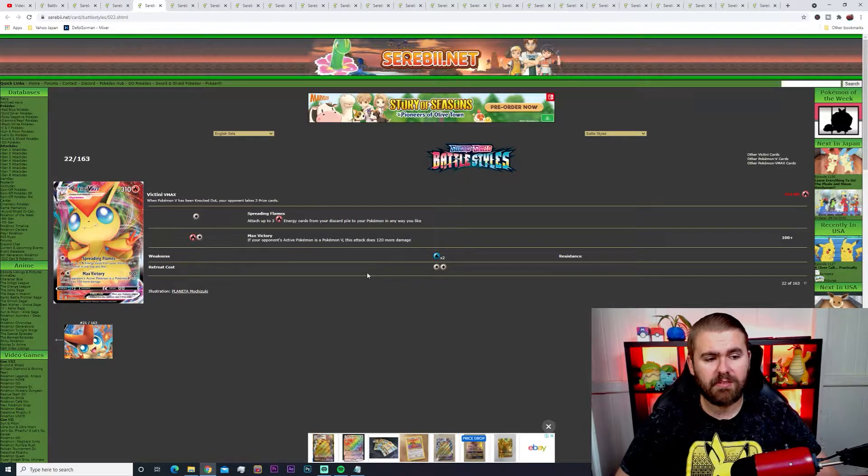Next is Victini VMAX. Its Spreading Flames attack lets you attach up to three Fire energy cards from your discard pile to your Pokemon in any way you like — a really good setup card. You can have other Fire type Pokemon on your bench, suiting a fire deck with something like Reshiram and Charizard. Its Max Victory attack does 100 plus 120 damage (220 total) against Pokemon V for just two energies, with a retreat cost of two. It's not a bad card overall.